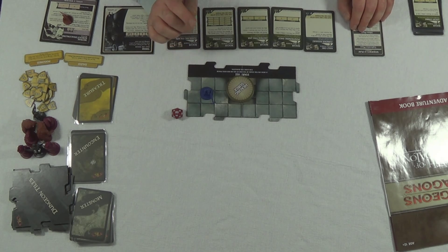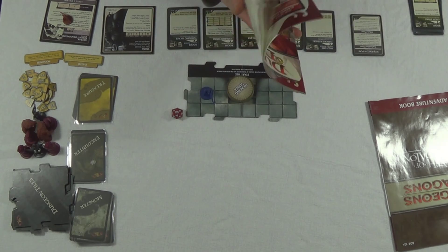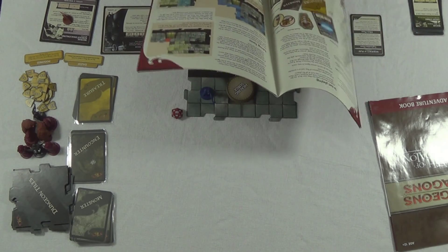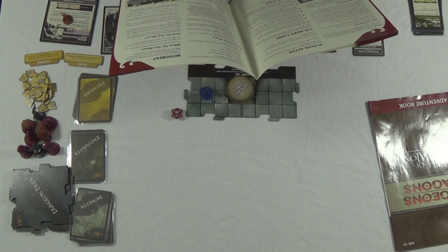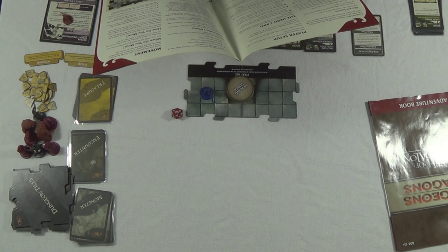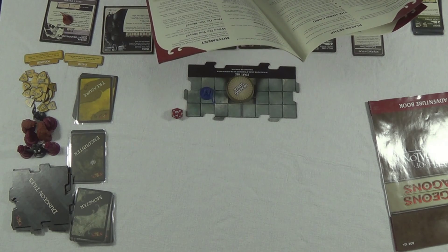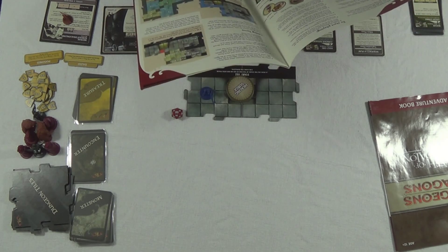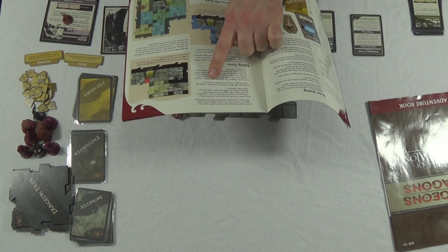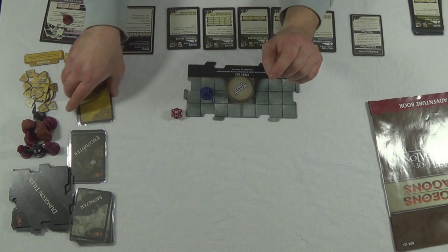I'm not looking at my sequence of play - this is exactly what I was trying to warn you about. Oops, I did it again - I played without the rules; I don't like to read anything. I'm supposed to have treasure cards. Each hero also draws a treasure card - draw and discard until you get a treasure card with an item on it.